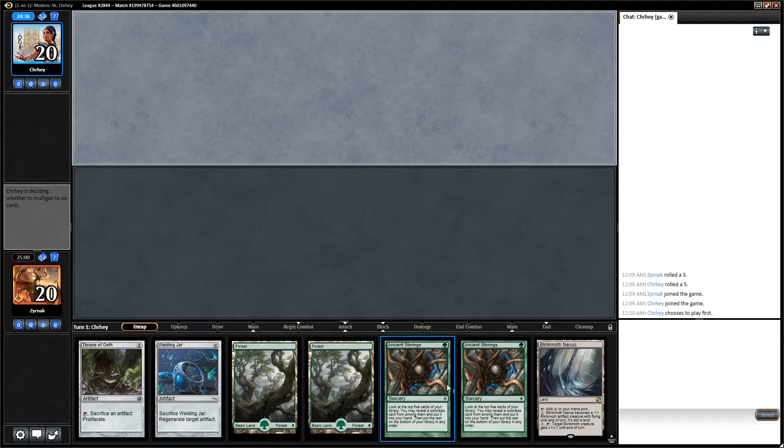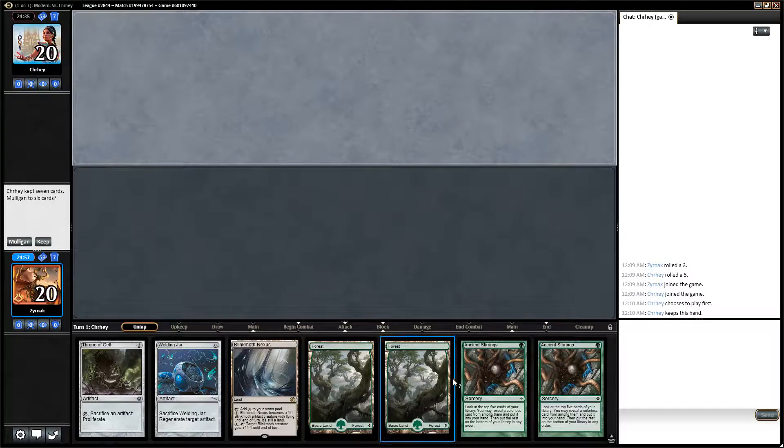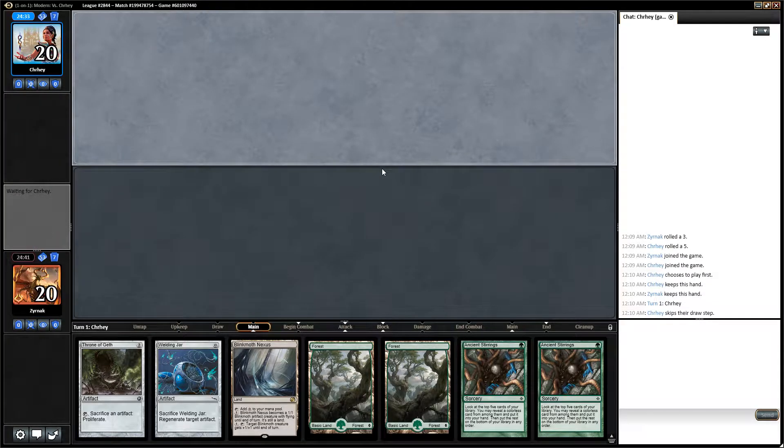This hand just does nothing at all. It does have Stirrings though. I can Stirrings on turn one, find a good two-drop, play it on turn two with a Welding Jar. Stirrings on turn three to find another good two-drop and play that. All right, I talked myself into keeping it. Quite mediocre though.